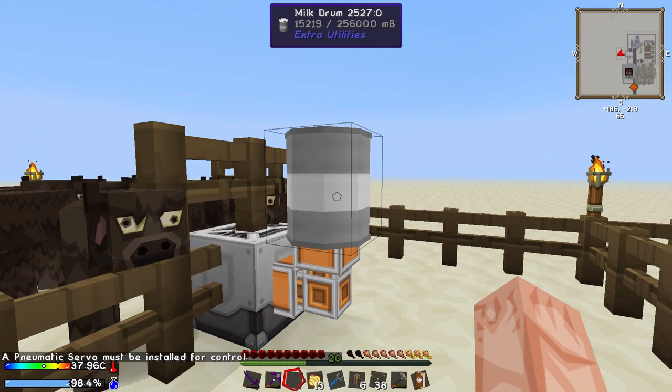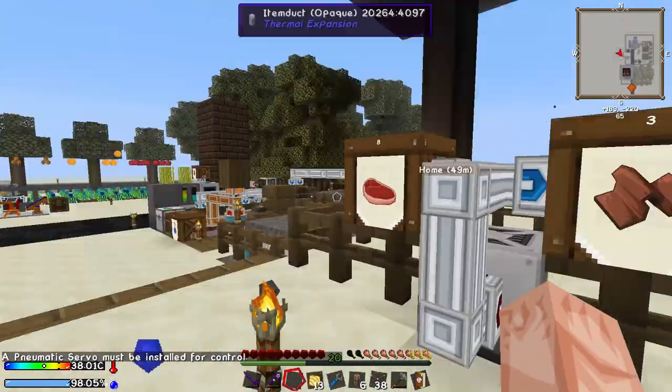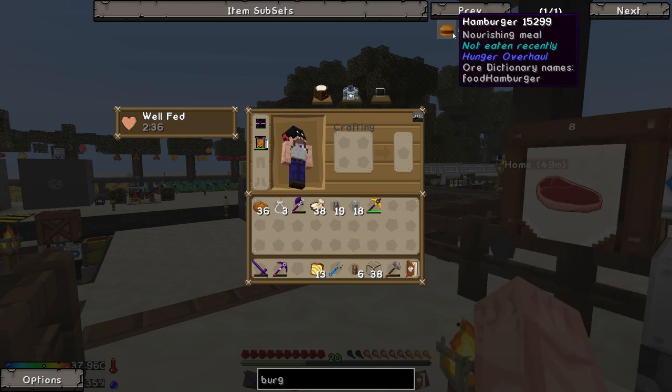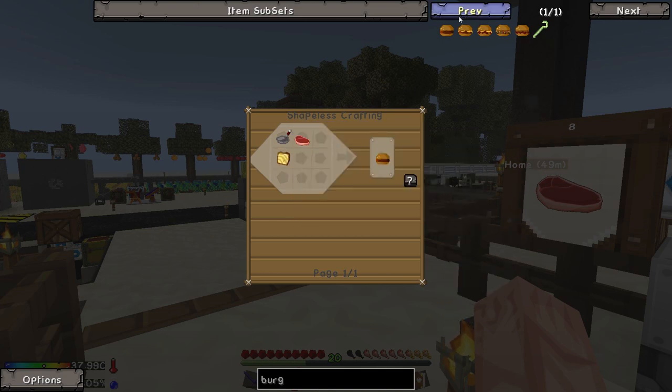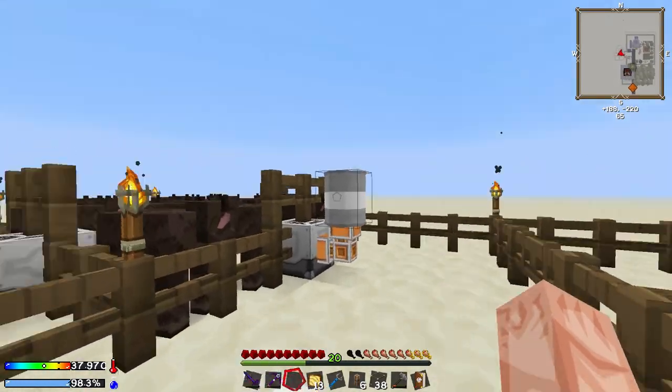We also have five steak and three leather, which is pretty nice. Now, I believe the whole point of this was to get some burgers. A hamburger is made from a skillet, some toast, and some more beef. A cheeseburger is made from a hamburger and cheese — which is, of course, milk, salt, and a pot. And we do have all of these things.